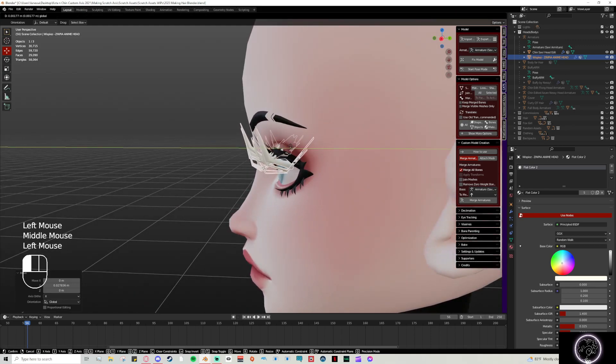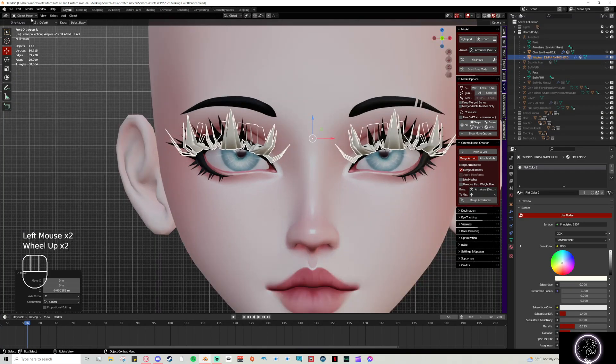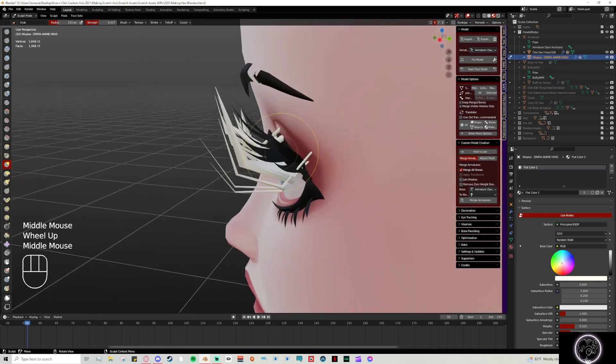I'm going to go ahead and set the origin and move these. If you want to, you can sculpt or go into edit mode and do whatever you need to get them situated exactly how you want them — whether you want them up or down, depending on the shape of the eyelashes or eyebrows. It's not really too big of a deal as far as clipping on eyelashes since they're going to be the same color.